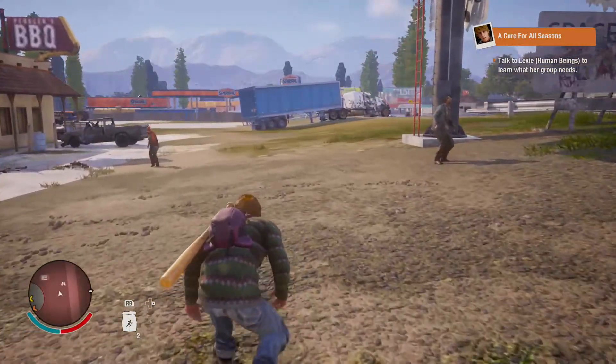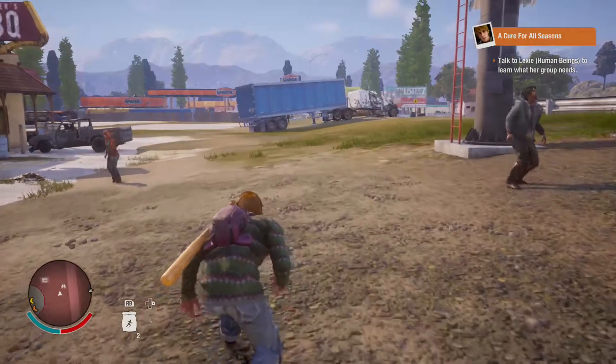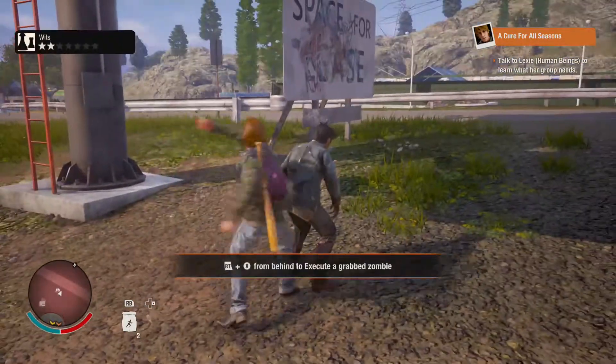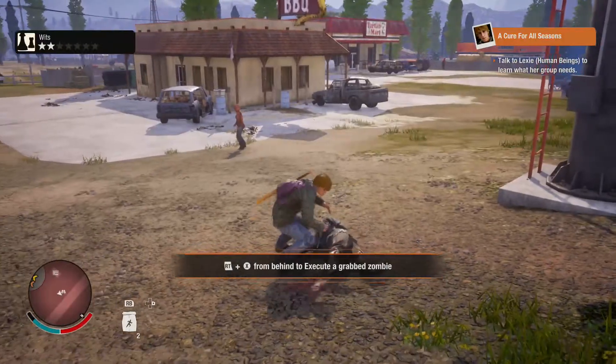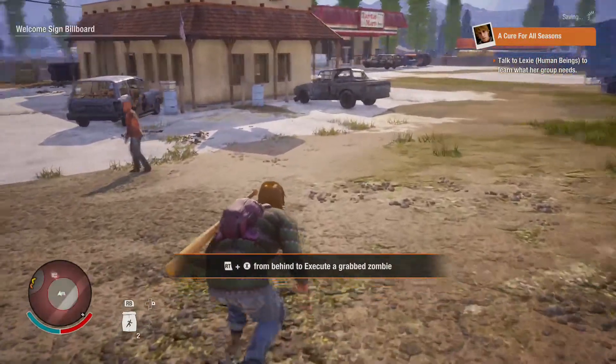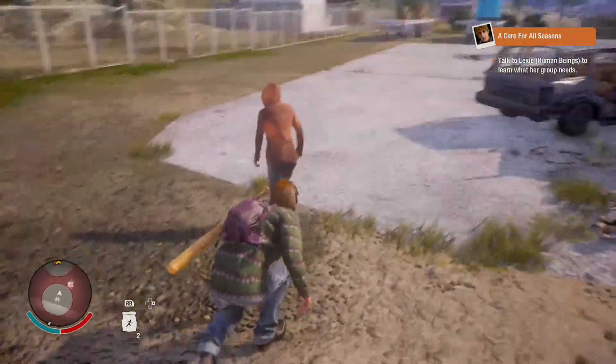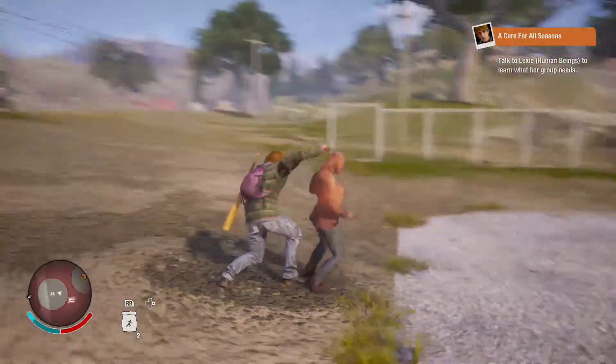Every time you get hit by a plague zombie that gauge will increase, and if it fills up completely you get infected with the blood plague, which is deeply unpleasant. You've got a limited time to find the cure, otherwise you turn into one of those red zombies.